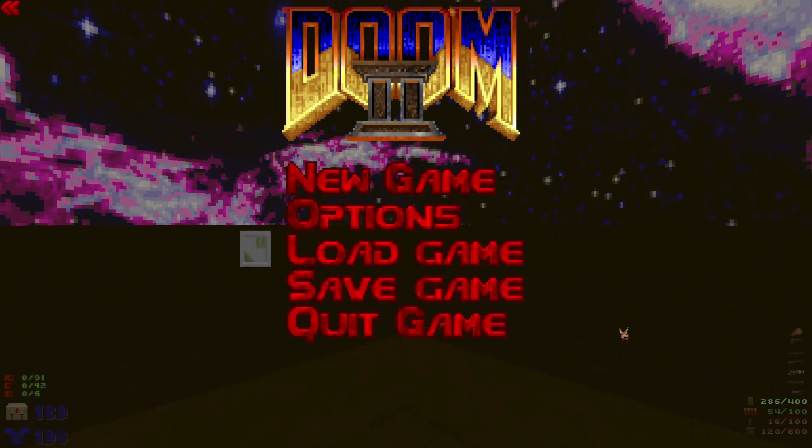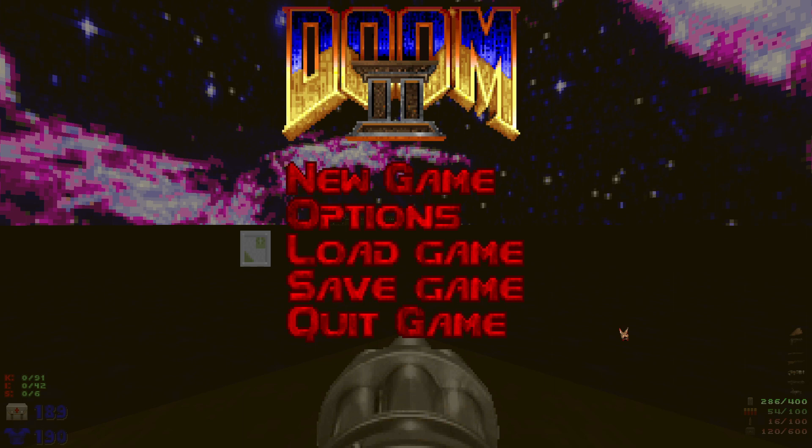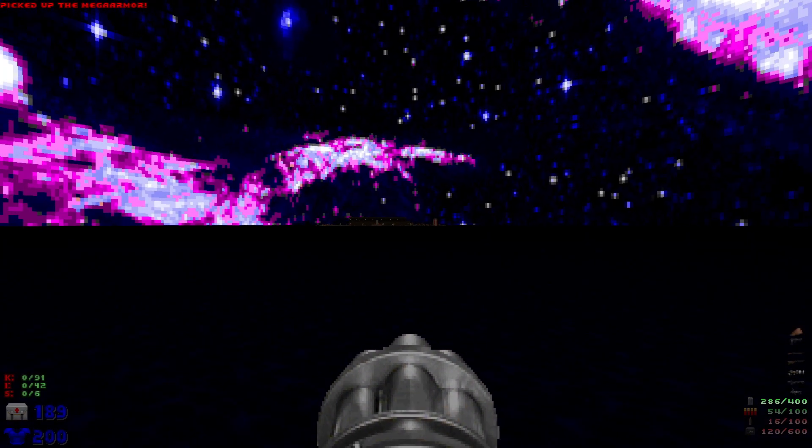Welcome back to my 100% playthrough of Doom 2's Great Expectations. This is Map 3: Faraway Island. We have 91 kills, 42 items, six secrets, and right off the bat we've got an island in the distance.